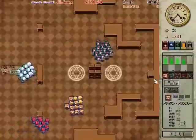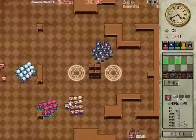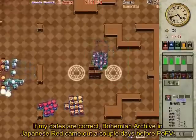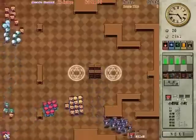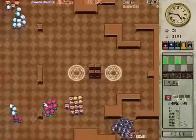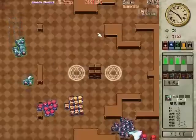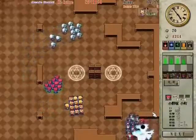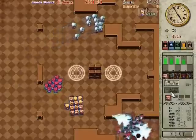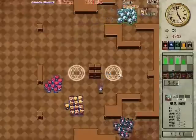Aya has been in a lot of other games and has become a very popular character since she first premiered. She actually first premiered in a sourcebook written in the format of one of her newspapers. Medicine Melancholy first premiered in Phantasmagoria of Flower View, and then she later returned in 9.5, which was Shoot the Bullet — the only game where Reimu was not a playable character and you could only play as Aya. The idea was to take pictures of enemies, which is kind of a weird take on the Toho games, but it was pretty fun.